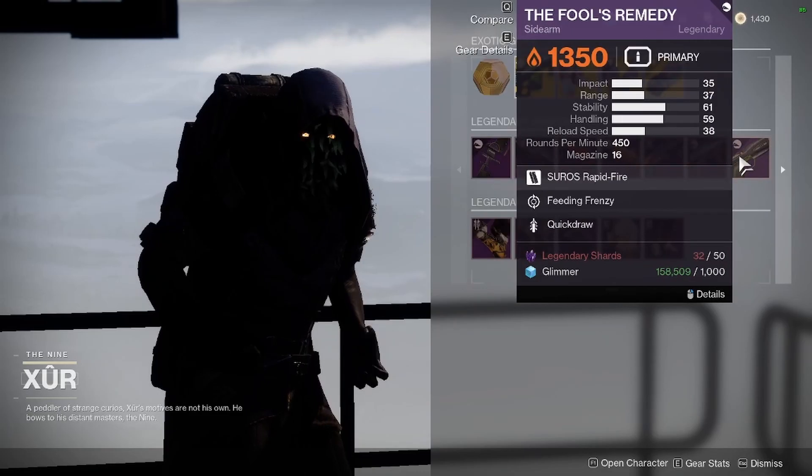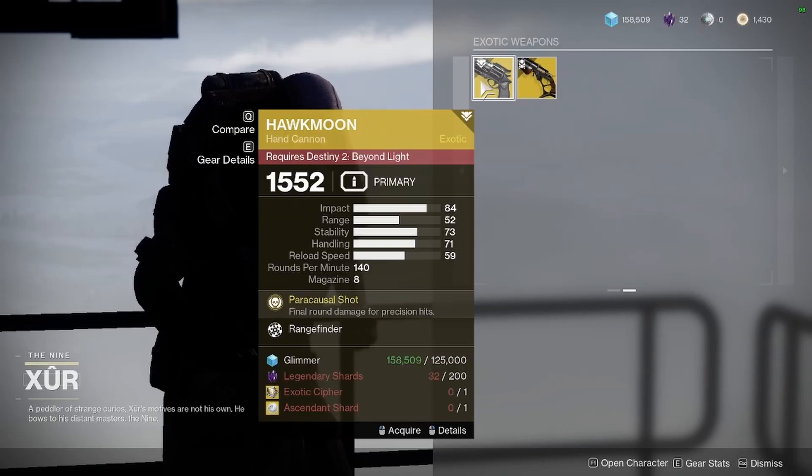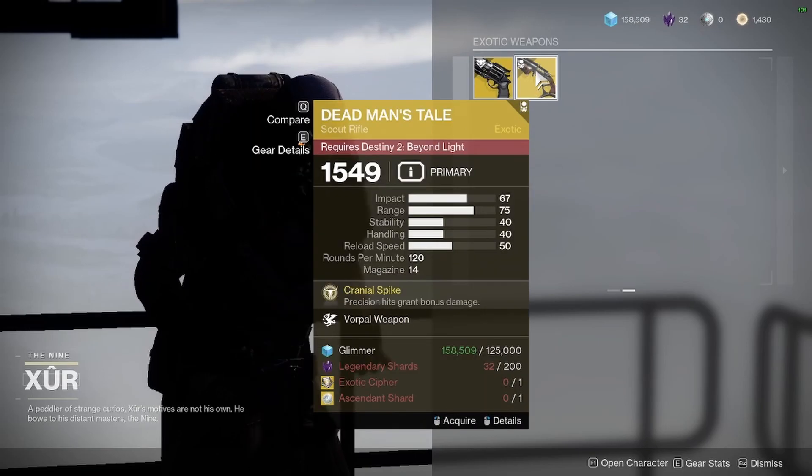Then we have the Fool's Remedy, which is pretty bad. Finally, we have the Hawk Moon, which has a really good perk, so pick it up if you don't have one right now. Same deal with Dead Man's Tale — another one that you should 100% pick up.